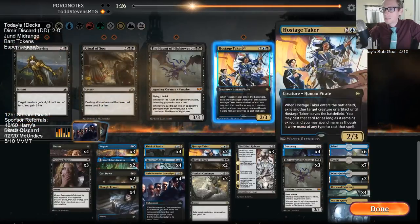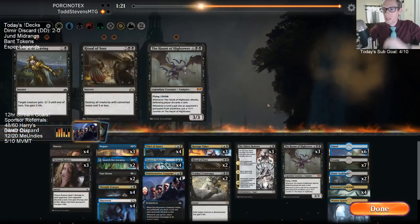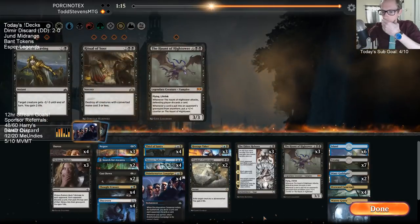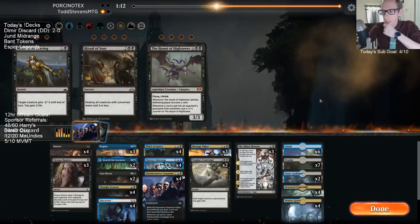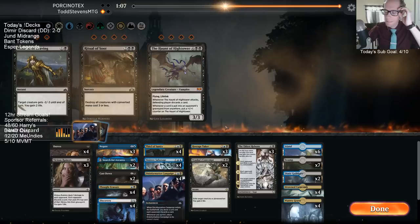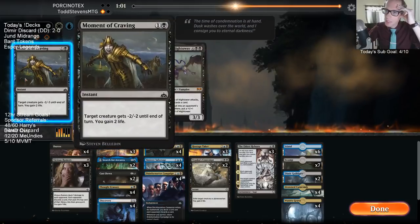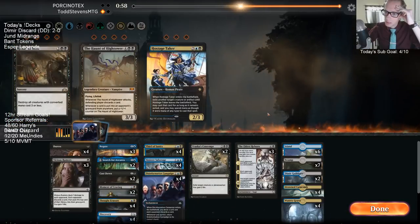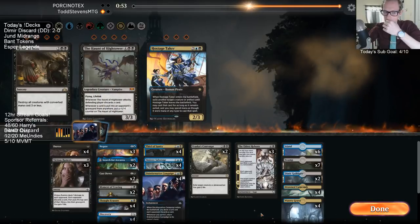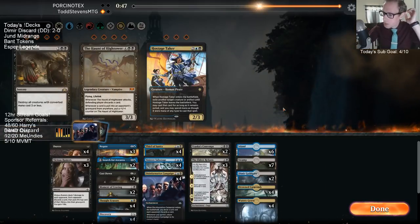Let's get all this stuff in. I think they're going to have their own Thief of Sanities, so we have to be worried about those — which is why I want Hostage Taker. Maybe not on the draw. I mean, they're definitely playing their own Thief of Sanities. I like all these cards — what am I taking out?